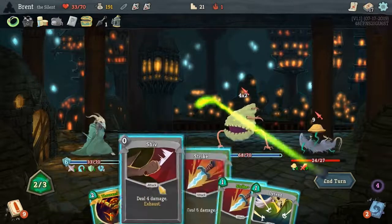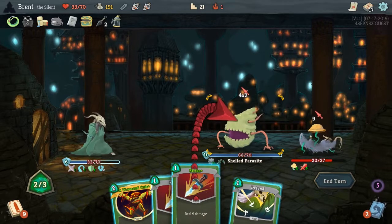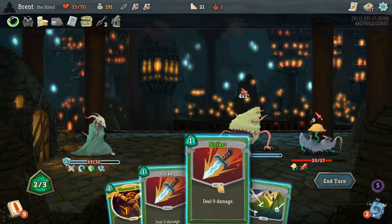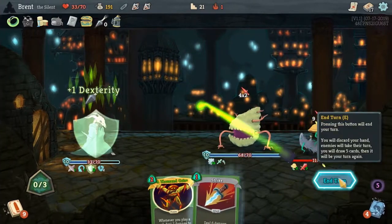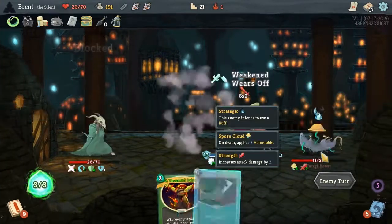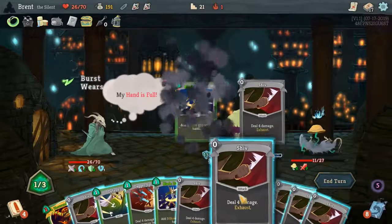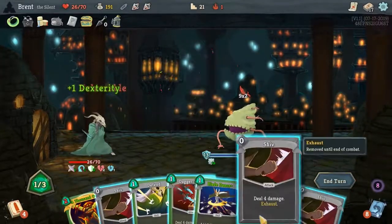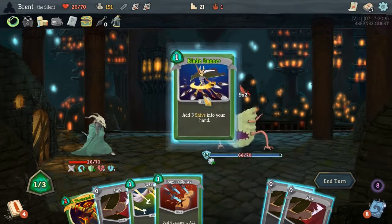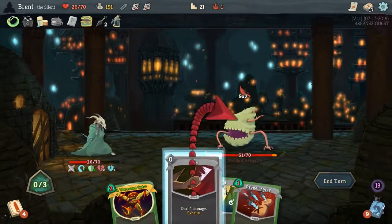You guys need to stop attacking every turn — it's kind of making me sad. I think I'll hit the Fungi Beast even though the Shell Parasite is doing more damage. Could I kill him? 9, 6 — 15, not without the Thousand Cuts out, so we'll do this. I just want some damage off the field. Keep holding the Thousand Cuts so we can play it — I don't know if he ever stops attacking. Let's really finish off some of these guys. I really want to hit you with something else first — actually I want to defend first but I think I'll take the 18 and just really try to maximize my Dex and get his plated armor down. Because we're up to 5 Dex.